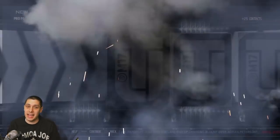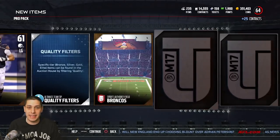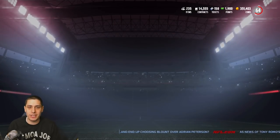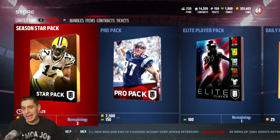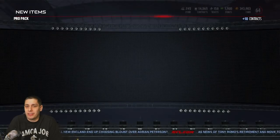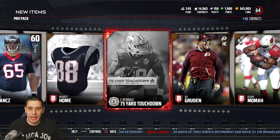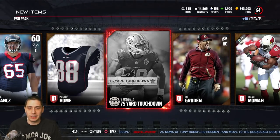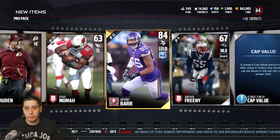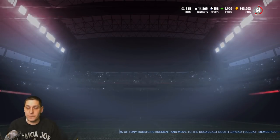That Romo would be a nice pull for me — it would definitely help out the old bank account because I'm getting down to about 350k. I don't really build up my team in this game mode right now. My team says 64 overall because I haven't replaced some players in my lineup. Randomly we get a season star elite collectible — Vance McDonald — okay, we'll take it. Then Anthony Barr gold, which is at least better than a standard gold card.